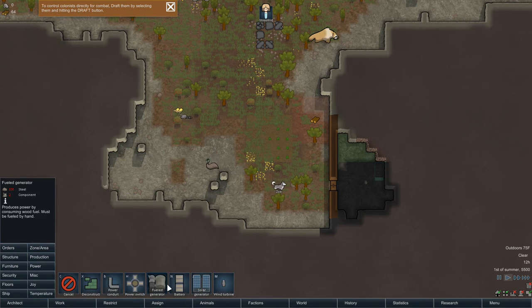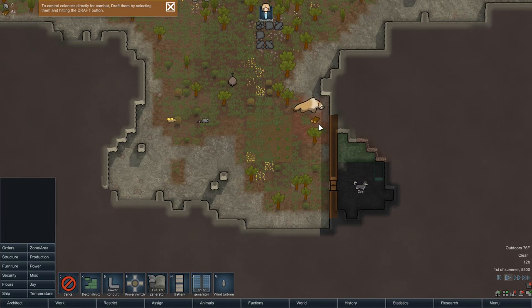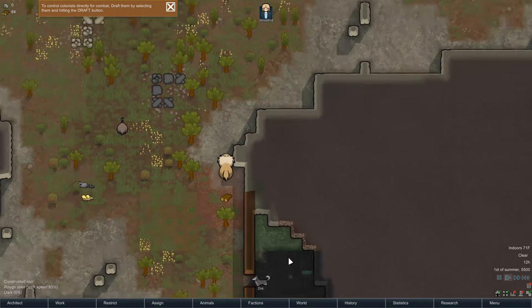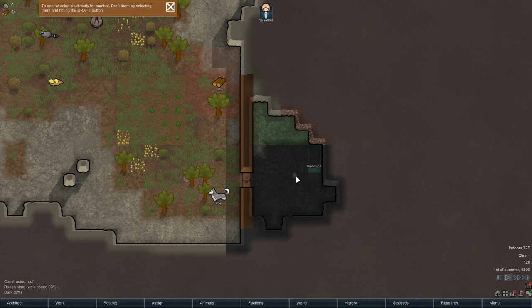We can build a solar panel right away for power, but it says we don't have steel components. That's because they haven't been moved to a storage area yet — once they are, we'll be fine. So we're going to basically stop here. I've shown you the basics of how to play this game.